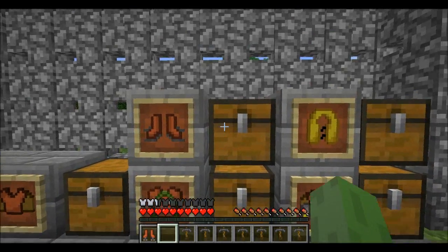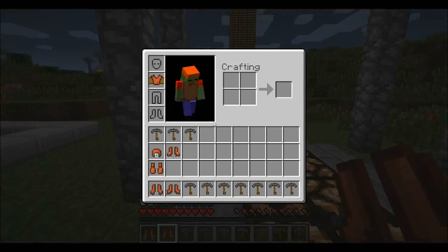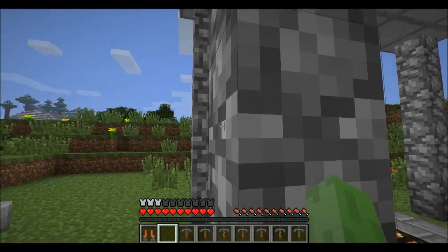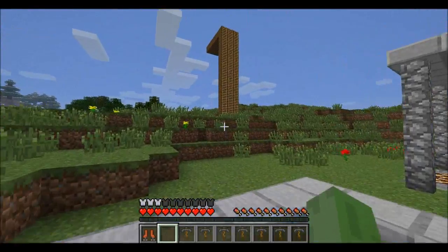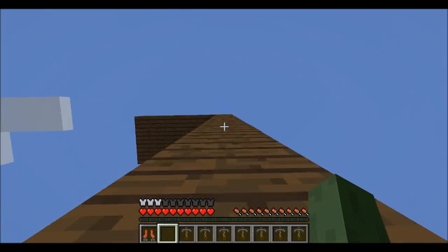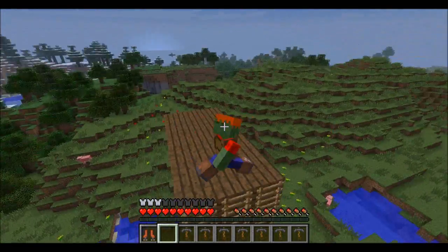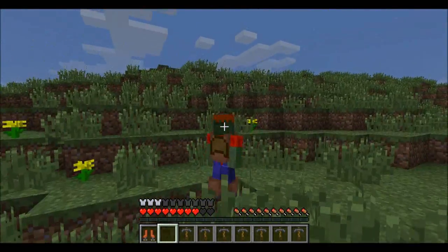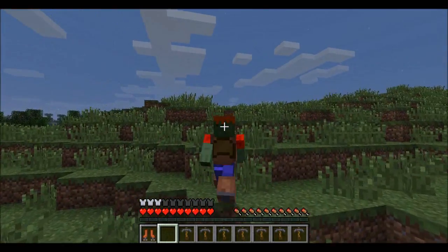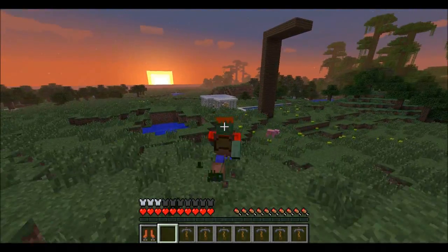The next thing I'm going to show you are the mountain boots, one of my favourite things. They have a quite simple recipe — two iron and leather boots. Basically what these allow you to do is add a lot more friction to your boots, allowing you to just walk up surfaces. So say I wanted to scale this surface — I can just walk straight up here. If you've got something that's two blocks high, you can just scale it instead of having to go around it or break the blocks, which is quite helpful.